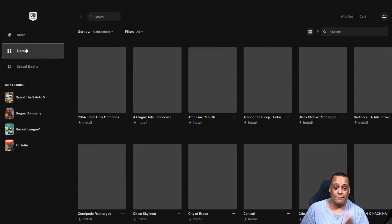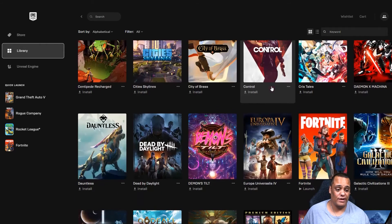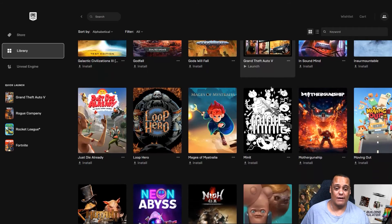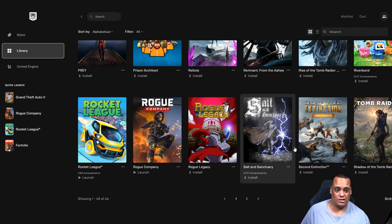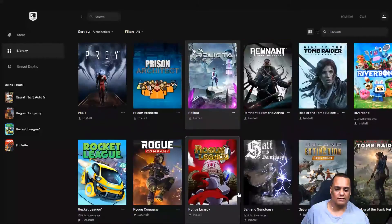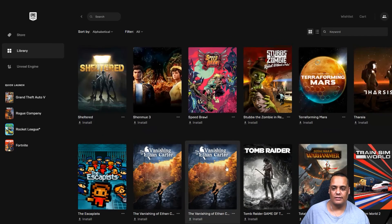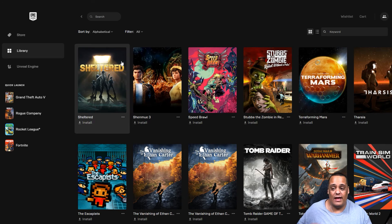I can install it now, or if I want I can go back to my library. Here are all my games that I got for free from Epic Games — look at all of these. I'll go find Terraforming Mars in my library. All I have to do is click Install and install the game — it's that easy and simple.